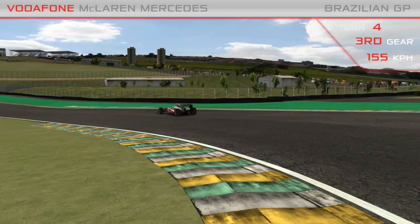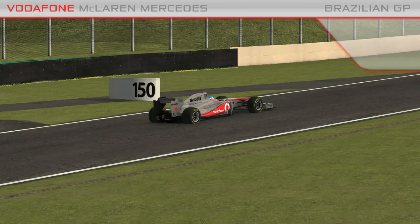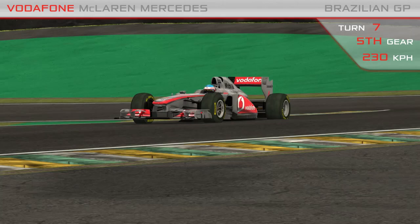Third gear corner. This is Turn 5 — should be flat out, possibly even with DRS in qualifying. And then this is Turn 6 and Turn 7, the only real high medium-speed corners on the circuit. Very important to get the car right through here.